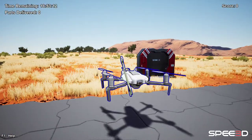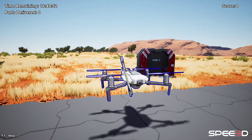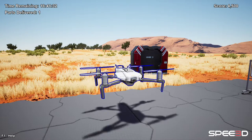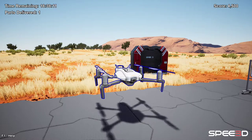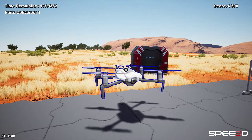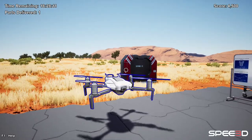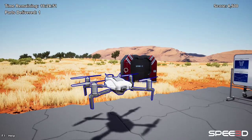From here, we can go ahead and deliver the part by clicking on the drain. Printing the wrong material won't result in game over, but you won't get any points. Delivery of damaged parts will mean game over immediately. After a delivery, you're ready to restart the process and see how many you can deliver in the time limit.